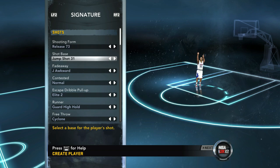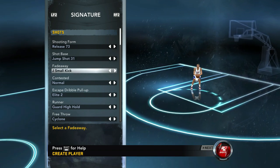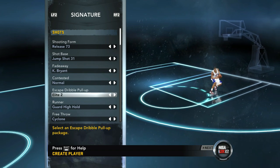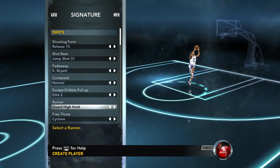Shot base - we going with 31. Fade away - it shouldn't be Jay Ocler. This should be Kobe Bryant, because we want to fade away like the man. We got to be like the best, bro. Contest is normal. We got Elite 2 for the pull-up. Runner - I think that's supposed to be angled, but I'm not sure.